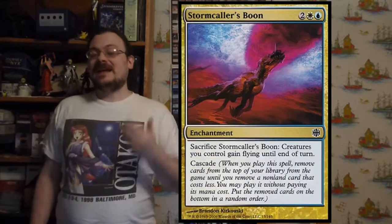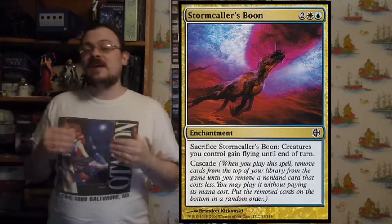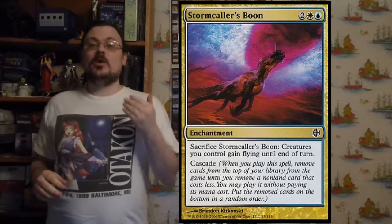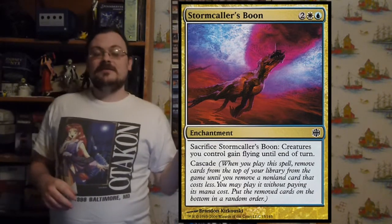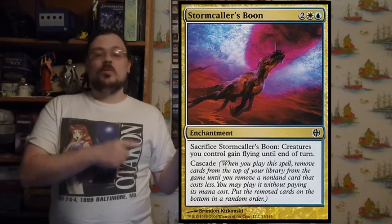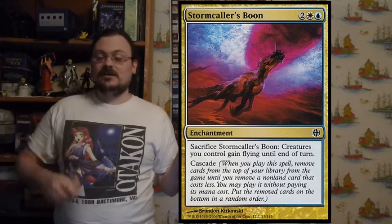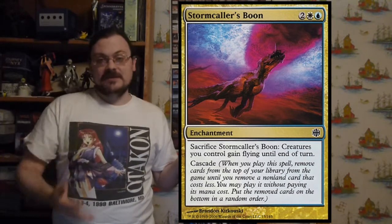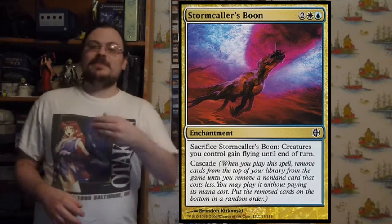So all of these hybrid mana cards could be cast for two mana — they were three-mana cards total. Cascade was a mechanic introduced here that has proven very popular and is one of the fan favorites. When you cast a spell with Cascade, you reveal the top cards of your library until you reveal a non-land permanent with a casting cost less than the Cascade spell's cost.